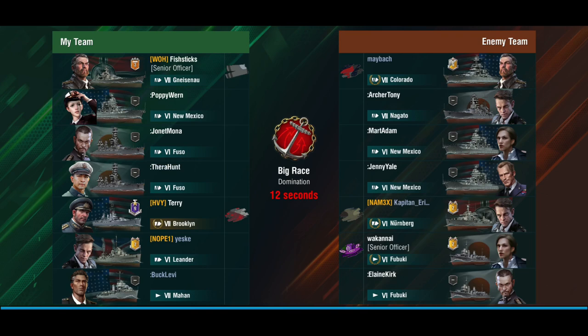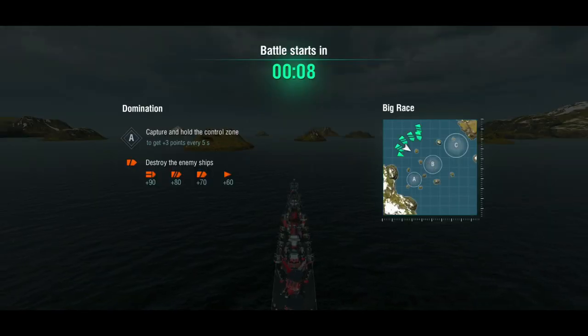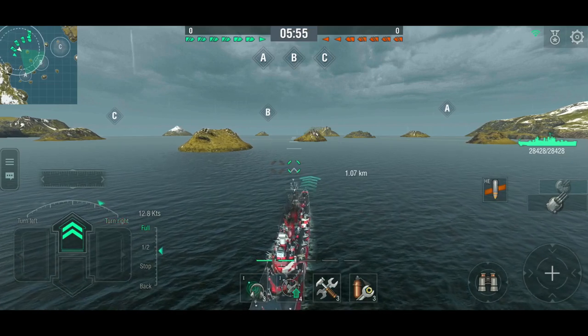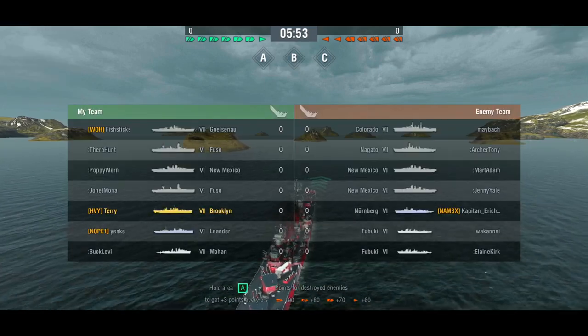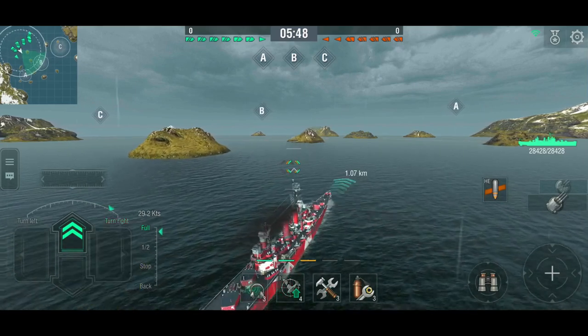It's rather quiet on the server at the moment so there are a fair amount of bots. On the enemy team we have a Nürnberg, Fubuki, and Colorado, plus plenty of bots we can burn down who won't be extinguishing fires. We're playing Big Race, which is an unusual map at tier seven — this is usually a lower tier, like four or five. I'm not even going to bother with armor-piercing; let's just stick with high explosive because we're going to see the battleships first.